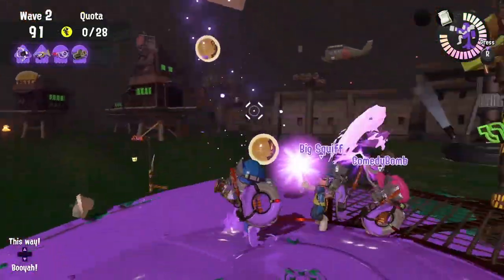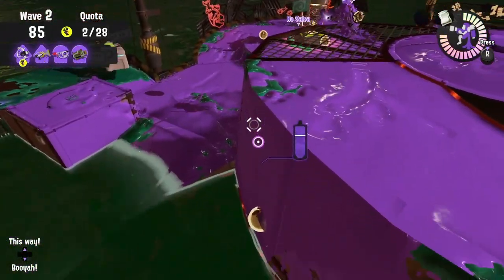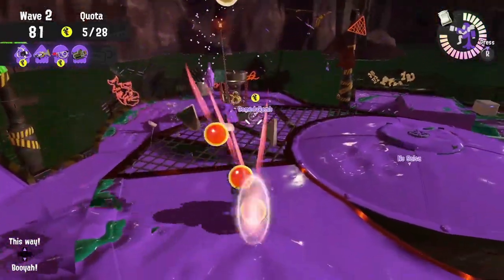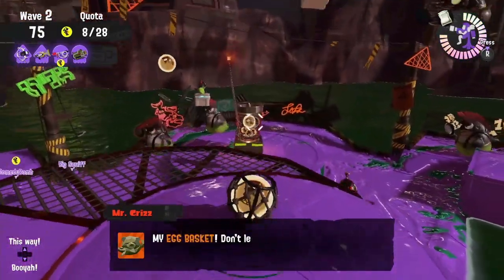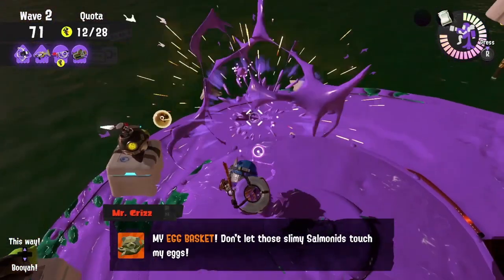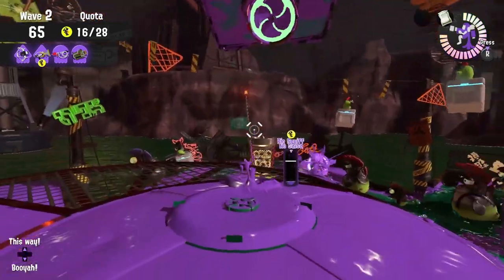For a Mothership on Sockeye, whenever we have a long-range weapon, it's helpful to get to the top of that tower, causing damage to the Mothership while it's on its way there, and then hitting the top of the Mothership while it's at the basket to Splat Chinooks and drop eggs by the basket. And if you have a short-range weapon, try to focus on one side at a time. Then as the Mothership approaches, move your way closer to the basket, taking out those boxes and any lessers that may get in your way.